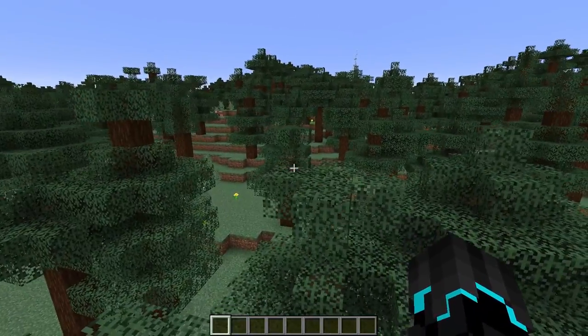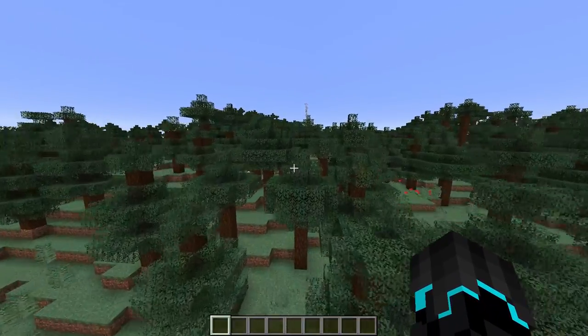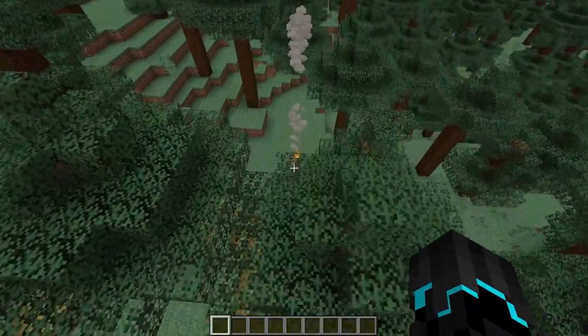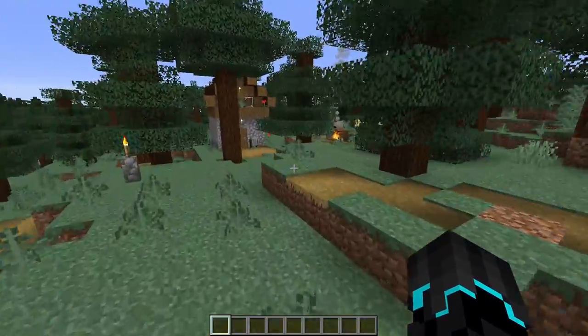Normally, if you've gone 5,000 blocks away from home and you're going back, you might spot smoke — then you know that it's a village. Or if it's multiplayer, then probably another player. But in the taiga, it's a village. So that is really cool.